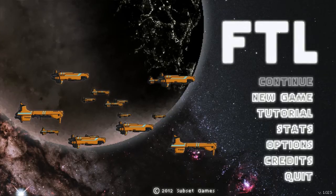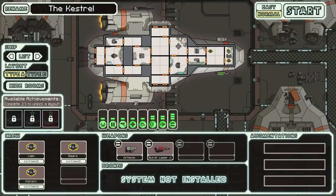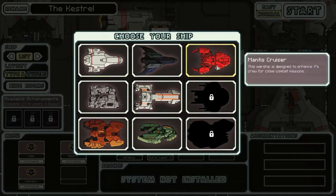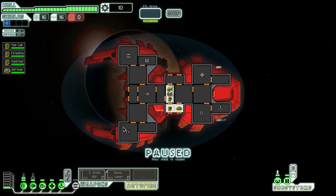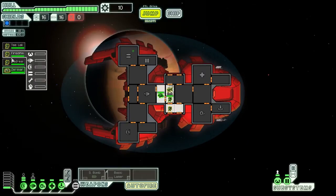Hey everyone, this is Marbos here and this is part 29 of Let's Play FTL Faster Than Light. In this part I'm going to play the only ship I haven't played yet from the ones I have unlocked, which is the Mantis Cruiser. And I have to say, I'm not a big fan of the Mantis Cruiser, for a few reasons.